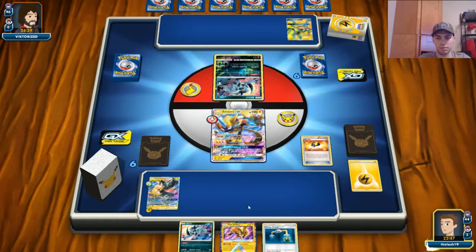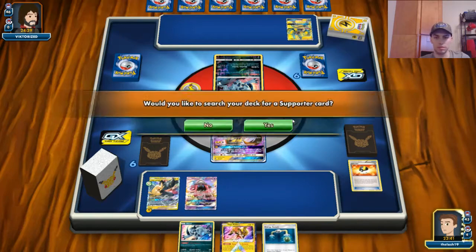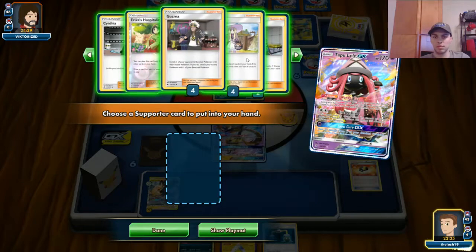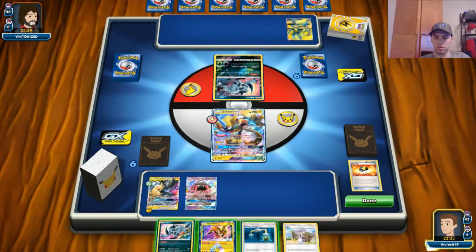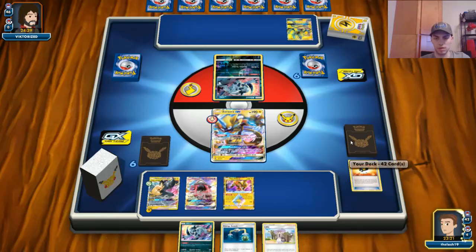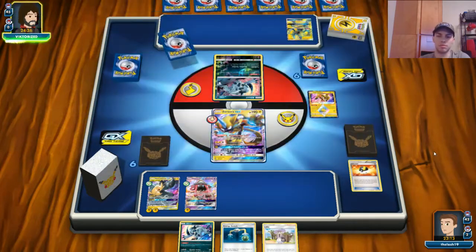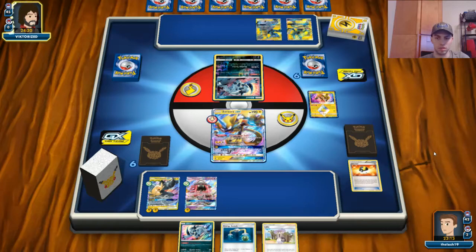We're going to grab that Tapu Lele, bench it, grab a Lillie for next turn. You typically don't play Let Loose on turn one unless you're absolutely dead or your opponent gets off to a god start — which I'm not, but you'd rather be in my spot than not. We can hold that Energy Switch for next turn too. If we top-deck an energy, retreat, Energy Switch, play the Lillie — we're going to get a Full Blitz off.